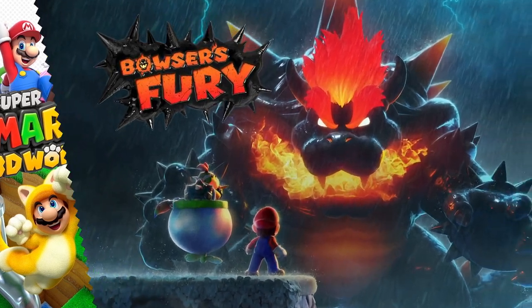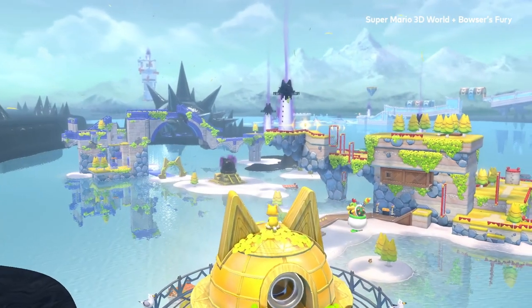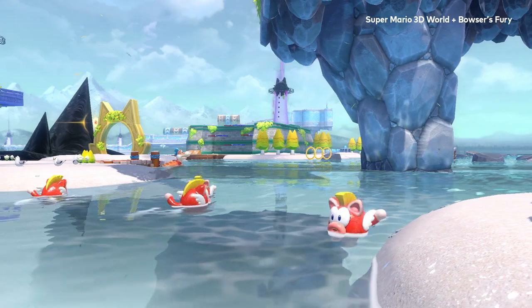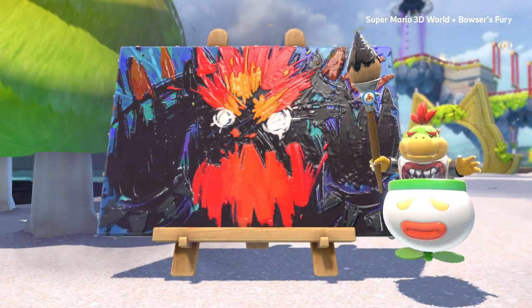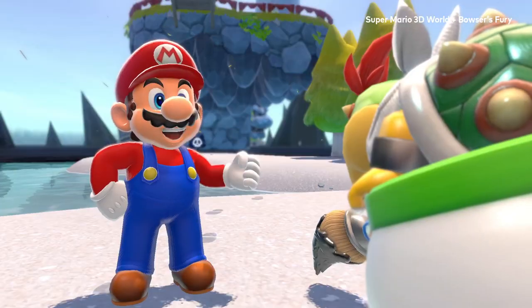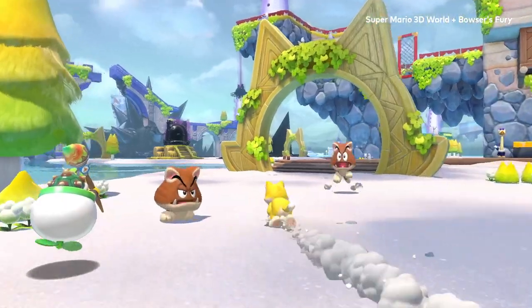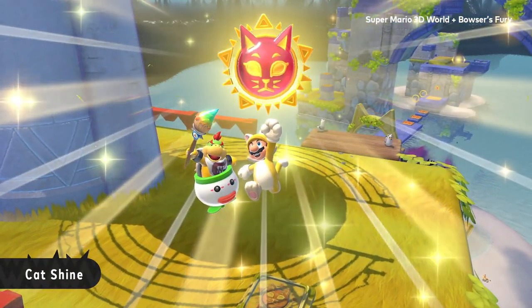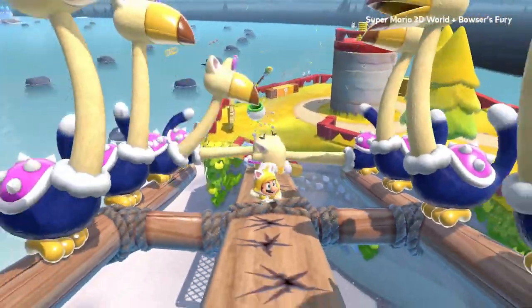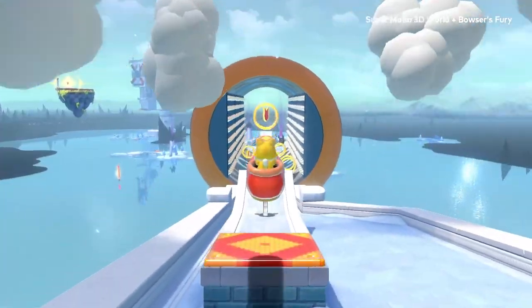There's a whole other adventure in this game: Bowser's Fury. The game takes place in a kingdom of cats, where a range of islands float upon a vast lake. But Bowser doesn't find it so relaxing — he's furious! Mario and Bowser Jr. must unite. Can these reluctant allies collect the cat shines littered all over the kingdom? This is no time for a cat nap.